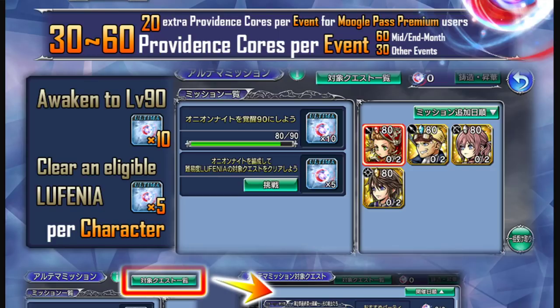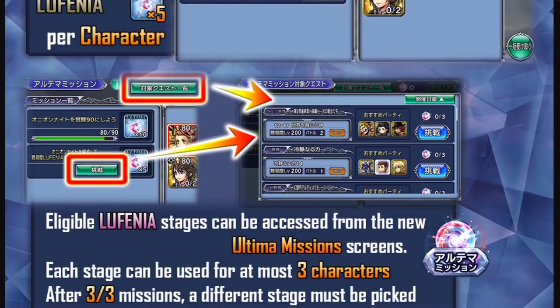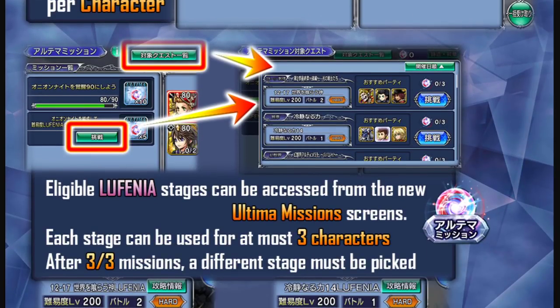It's easy to get a free 15 Providence Cores just by doing some basic stuff. With C90, it does help a lot in completing Lufenia fights, but for newer players or those still struggling, the best approach is to go back into previous older Lufenia stages and complete those for an easier time getting these Providence Cores.